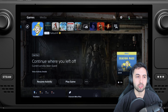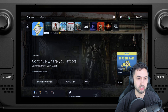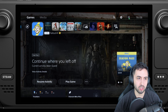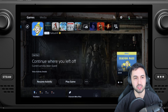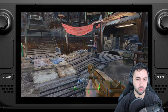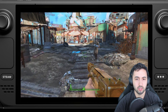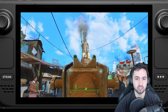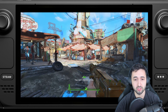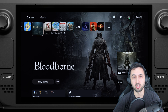Hello everyone, I'm Santiago Santiago, and today I'm going to be teaching you how to play your PS5 from your Steam Deck — convert your Steam Deck into a PS Portal, but also be able to play your PC games. I've been playing Fallout 4's new next-gen update on PS5, and I'm basically streaming it at 6 FPS to my Steam Deck, with the PS5 all the way across the house. Let's get started.